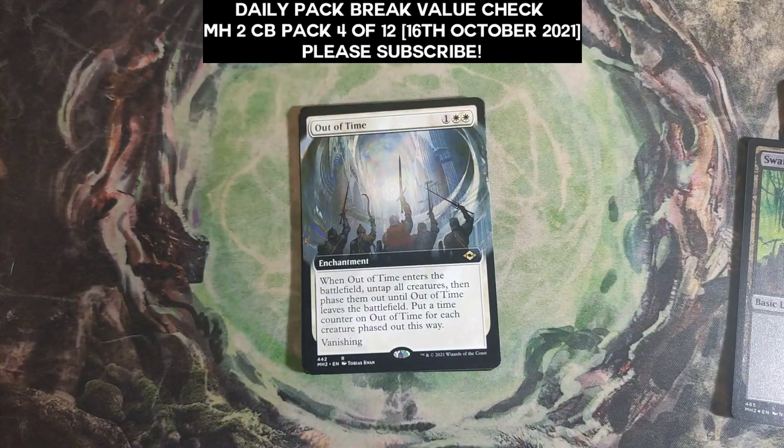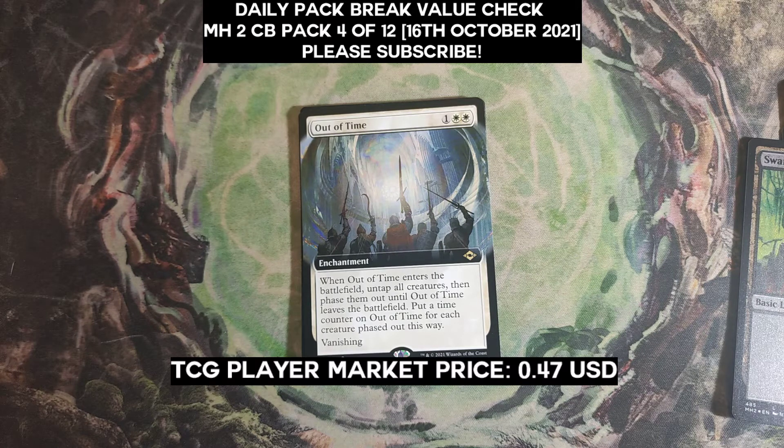Out of Time is our extender dot rare. It is just about 47 cents.